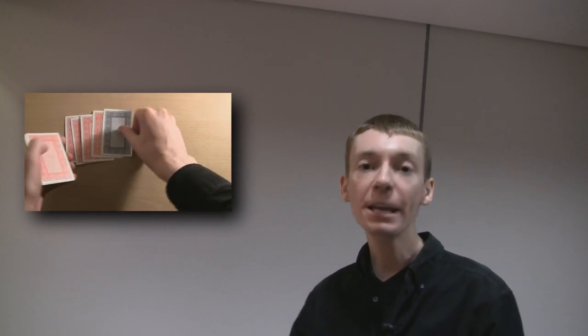Next, you spell out 'of': O-F. Put the pack on top, and the blue card is now in the fifth position. Finally, you spell out a suit — so if you spell out Clubs: C-L-U-B-S, put the pack on top, and the blue card is in the fifth position again. But if you spell out something longer, like Diamonds, and put the pack on top, the blue card will still be in the fifth position.